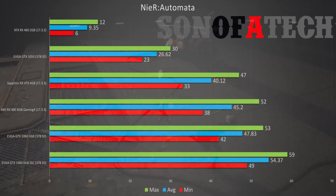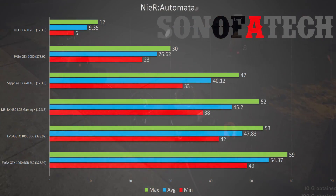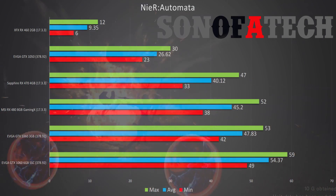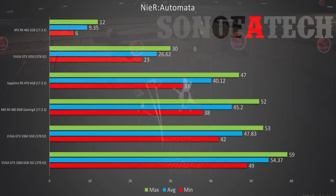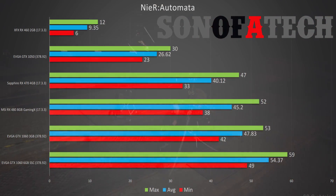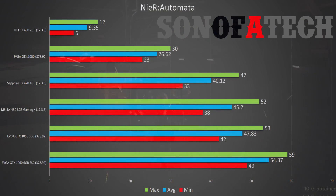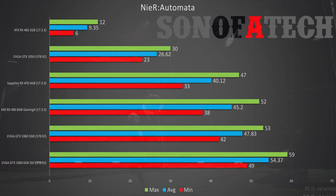Let's see what you can expect from the latest AMD and NVIDIA cards in terms of frame rate. Starting off, it's not looking good: the XFX RX 460 2GB, after three runs on AMD driver 17.3.3, had a minimum fps of 6, an average of 9.35, and a max of 12. If you're running an RX 460 2GB, do not waste your time or money on this game. Maybe a driver update will help — but I doubt it.